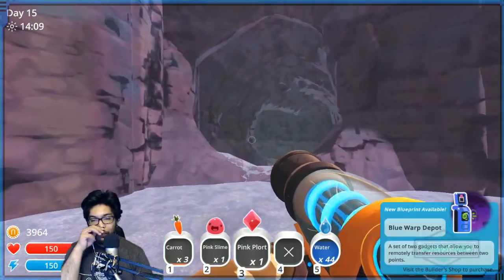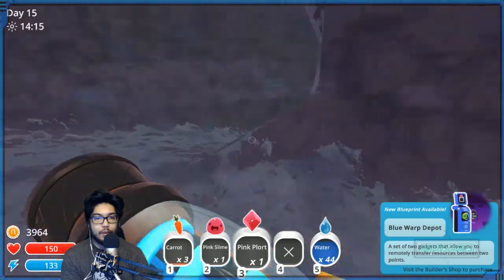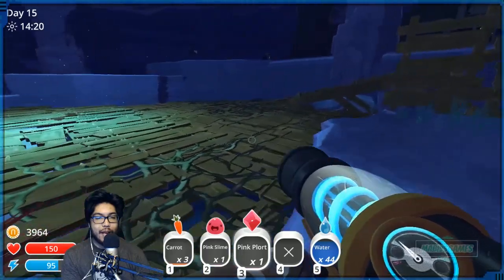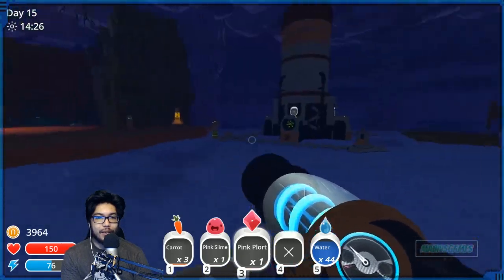Blue warp depot — depot depot depot. Two gadgets, allows you to remotely transfer between two points. How useful is that honestly? It all depends on how much the specific depot can hold. If it can only hold exactly what I'm already holding, there's no point in transferring, you know what I mean?